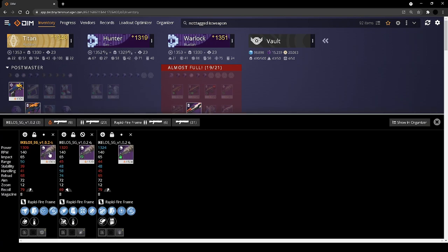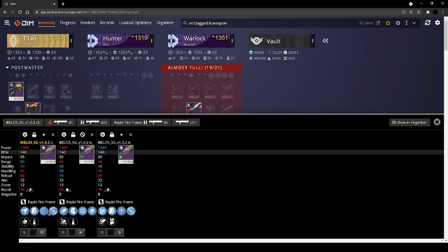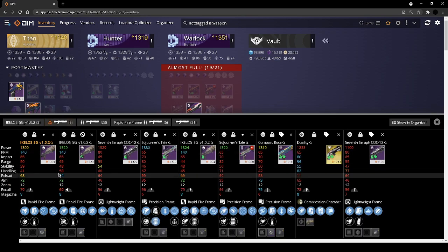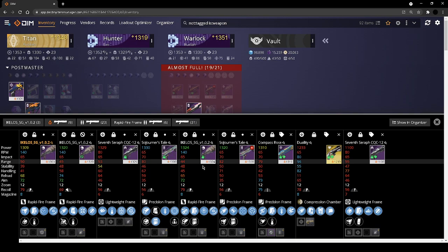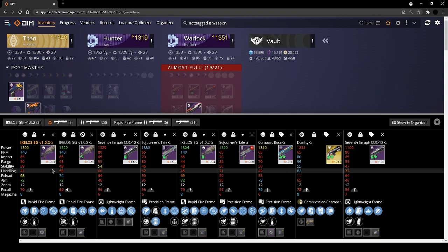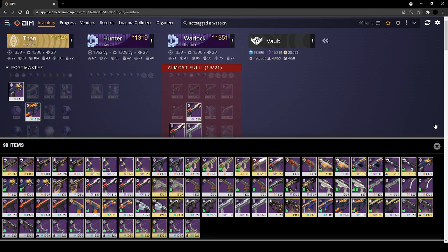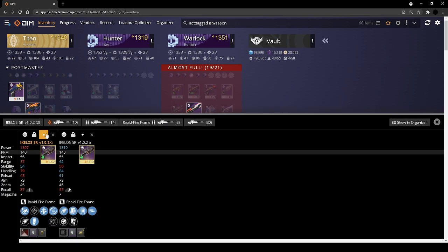Pulse monitor did get a buff — it reloads your ammo when you get critically wounded, and then it has disruption break. That's cool, but I don't think I value the perks very much. One can make the case to keep it, but I feel like I would use Deadman's or Sojourner's. Sojourner's can get auto loading, so I'm going to hunt for that and not worry about this. I'll keep one just to have one but I just don't like this weapon.